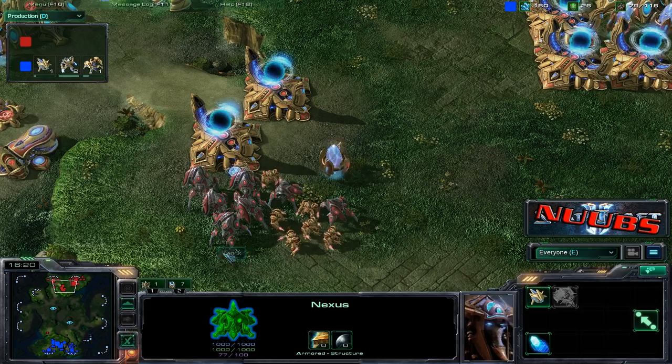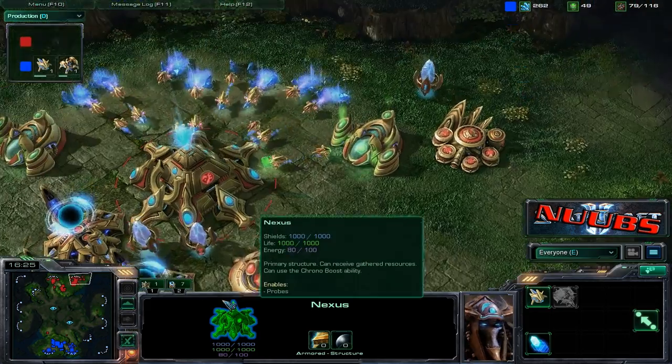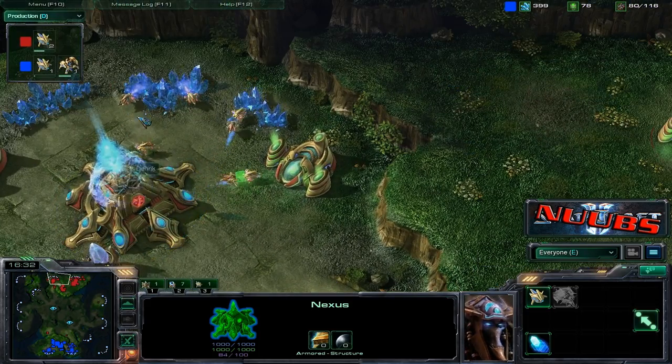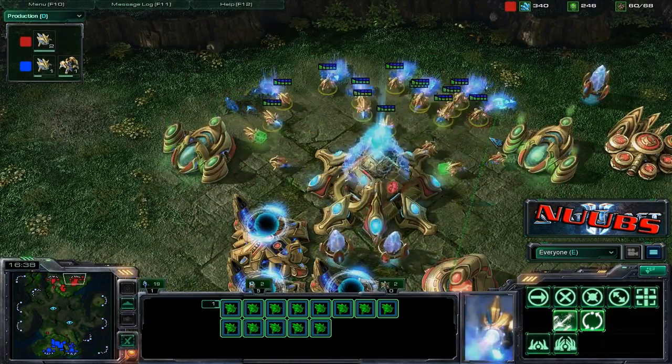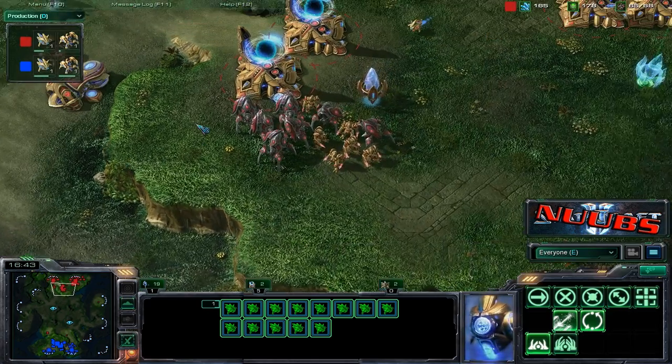But if you have 15 probes, take 7 over to your expansion. It is more efficient to have half of your probes on each than to do what Denrick is doing — only mining with 4 over here but 16 over here. It's less efficient, and you won't get money as fast.